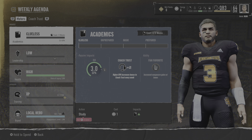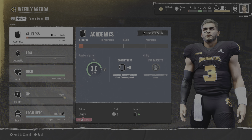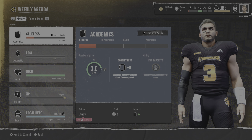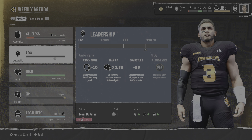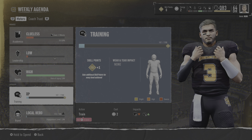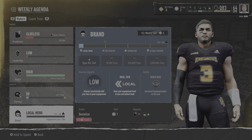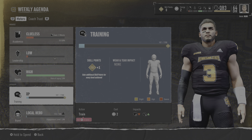We're clueless, so let's go ahead and study a little bit. We start with six energy. We got an exam in eight weeks, so I'll study one more time — we've got to keep that GPA up so we can have Fan Favorite when we play bigger schools. We'll go one for leadership, then decide between training or brand — I think we'll be able to get brand fairly easily.